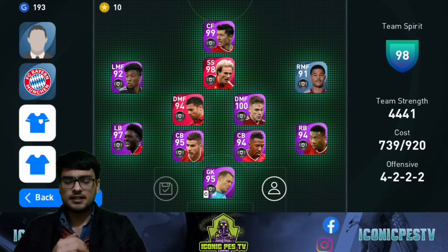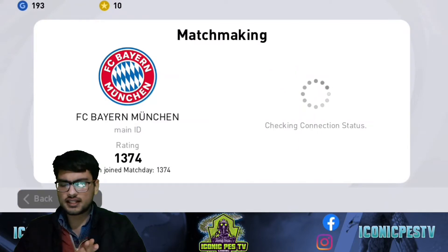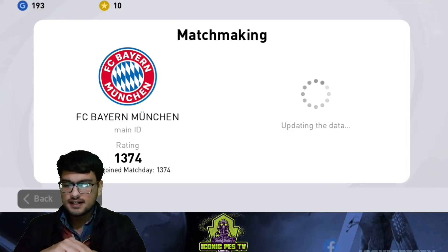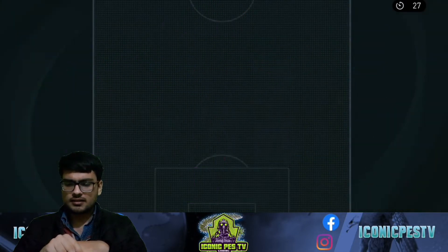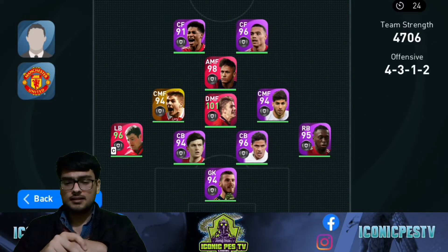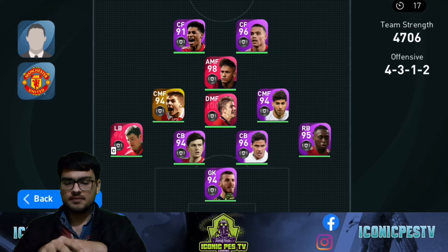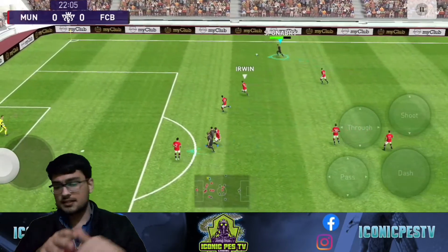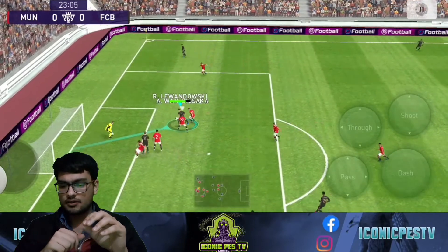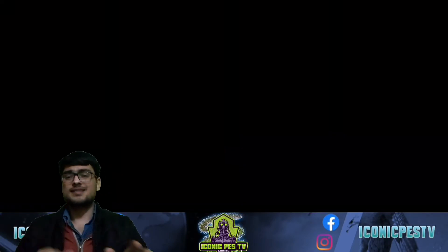I'm gonna show you some matches that I played with him. Here is the first match — a match day match. The opponent is 1266 Man United. Their squad has Rashford, Greenwood, Neymar, Beckham, and Lewandowski. See this pass from Ruminigge to Lewandowski — what a pass! And Lewandowski, boom! He's just not a scoring machine — his assists and passes are very good too.